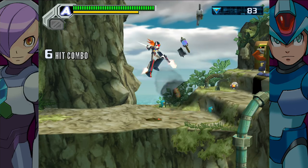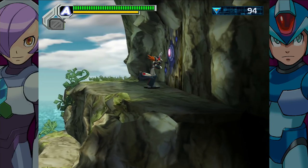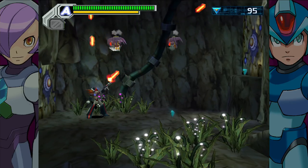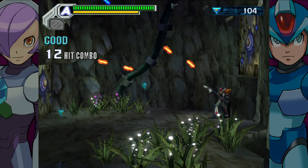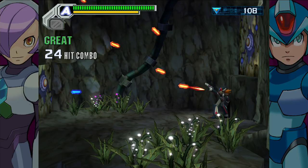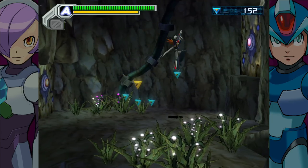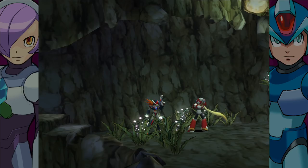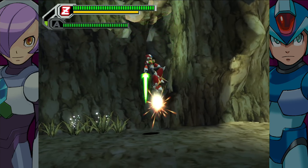This does a cool thing where not only do you pick your team — two out of the three Maverick Hunters — but you also pick a guide. There are three guides: one who will tell you secrets about the boss you're fighting, one that will give you secret routes throughout a level, and one that's kind of a blend of both but not as good as either. I like that — I like more customization in these games.